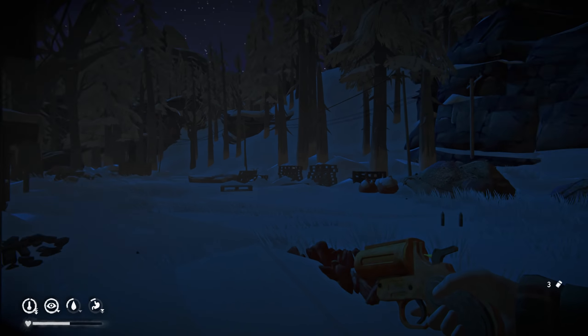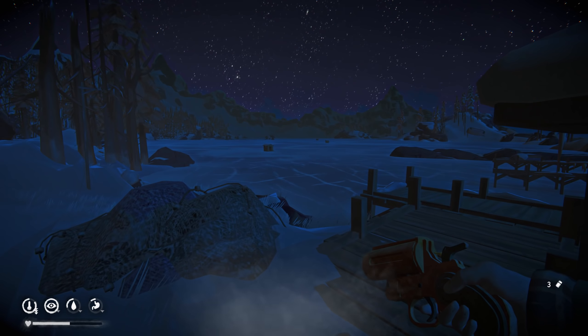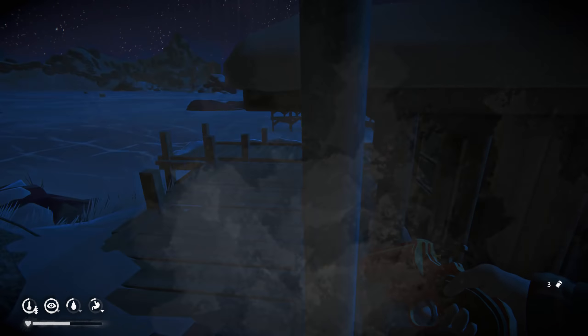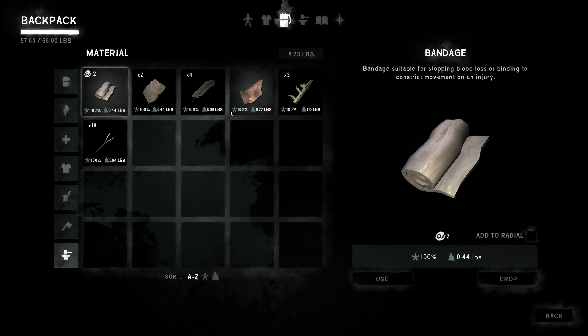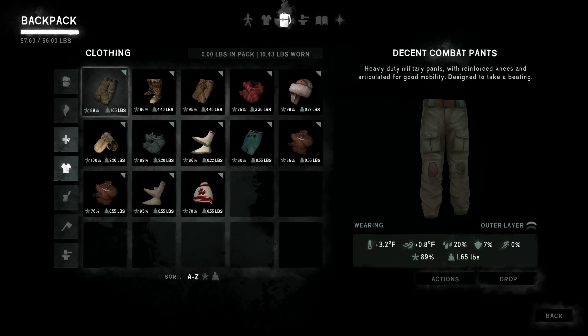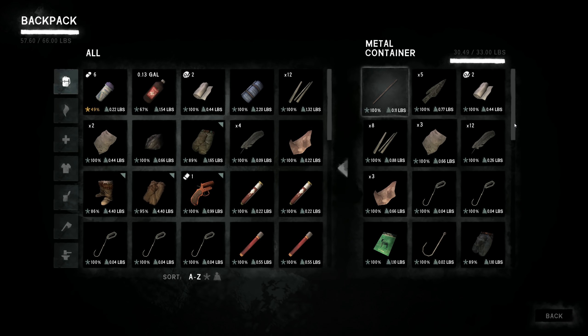Still have a lot of calories on board, 300 calories — would have been nice to get some extra condition. Looks like there's gonna be another blizzard. Negative 34 out there. Where you at, bear? Could you imagine trying to shoot an arrow in this wind? I'm kind of tied to this cabin unfortunately. I've got lots of coal — I wonder how often the coal replenishes inside the mines. Let me check my match situation.